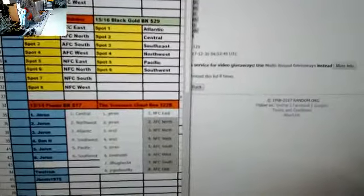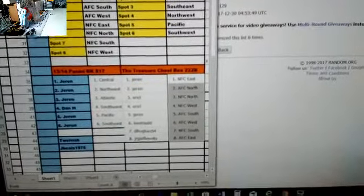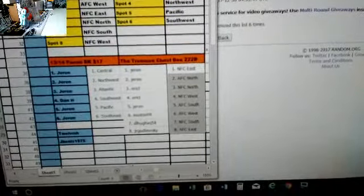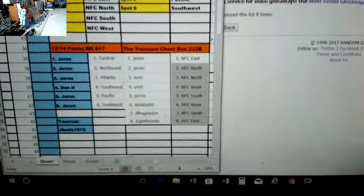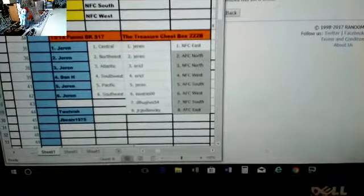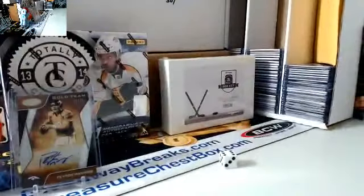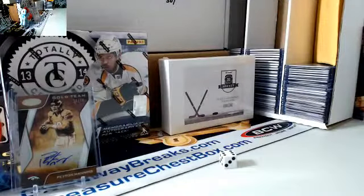Jaren: NFC East. Jaren: AFC North. Eric: NFC North. Eric: NFC West. Jaren: AFC South. KWATS: AFC West. Dan: NFC South. JR: AFC East. Let me save that — I'll bring it over to the main screen and you guys can trade if you want. Save it as 11, then I have to pull the box out of my list.